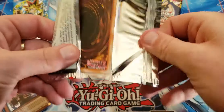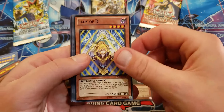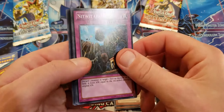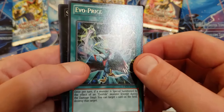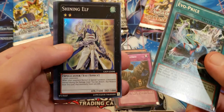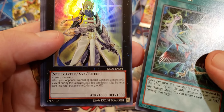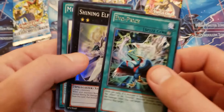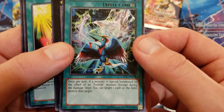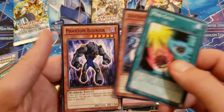Galactic Overload, I hear you — you do not want to be opened! Blade Bouncer, Lady of D, Morpho Butter Spy, Nitwit Outwit, and Evo-Price. That is a hollow — Shining Elf! Your opponent's monsters that were special summoned except during the damage step: you can detach a material and that monster loses 500. Evo-Price: once per turn, if a monster was special summoned by the effect of an Evoltile, you can target a card on the field and destroy it. Mini Guts, Light Ray Phantom Bouncer.